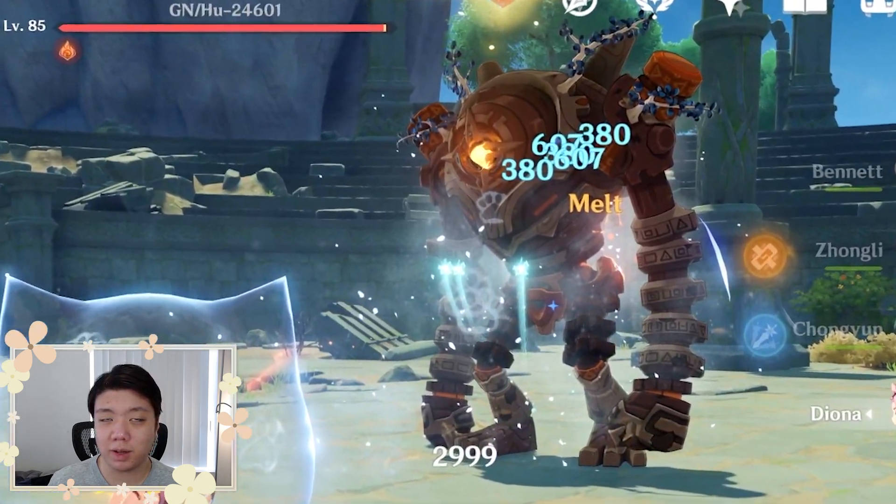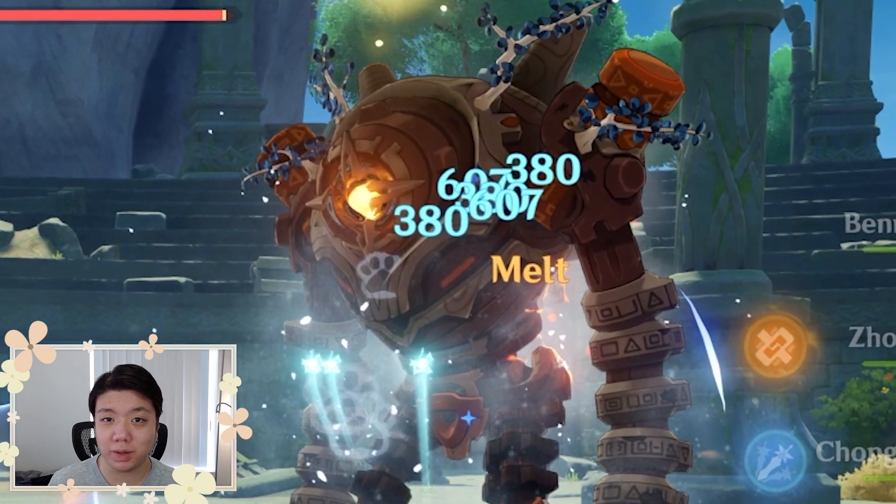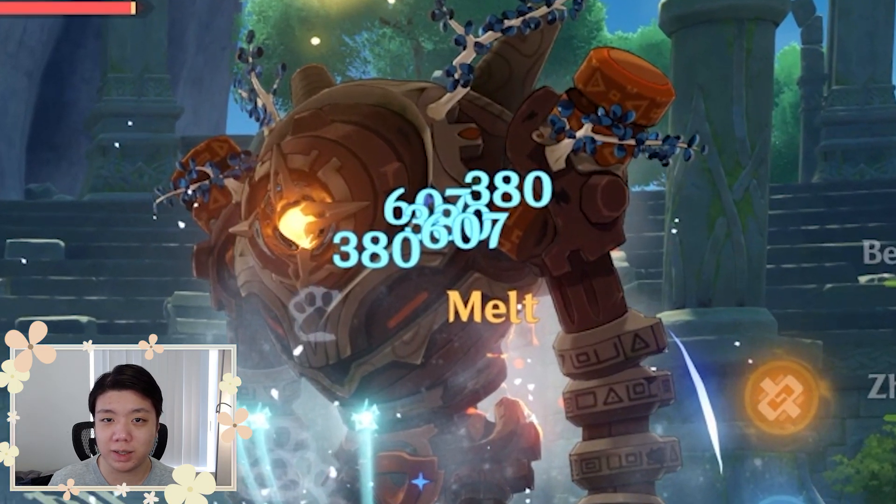Although the game's text only says melt occurs once, this is actually a bug with the game since the elemental reactions are happening too fast and the text isn't displayed properly. But by the damage numbers, you can see that indeed two of the damage numbers are 1.5 times the damage of the other attacks.